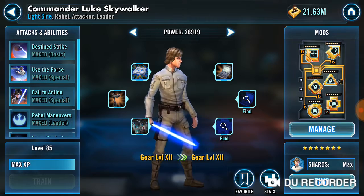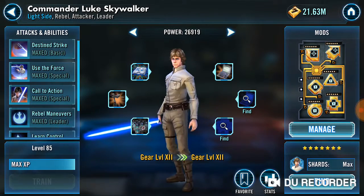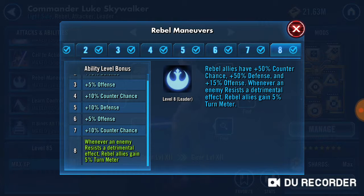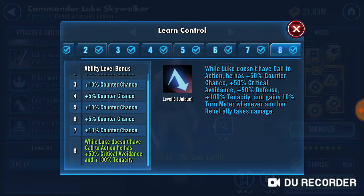First things first: CLS. Is it Call to Action or Zeta? I can't even remember — I don't think it is. So the leader is almost essential. That extra 5% turn meter for every resisted debuff absolutely fuels your team, lets you go that little bit faster than them. Lunar Control — when he doesn't have Call to Action, he has 50% critical avoidance and tenacity. It's actually pretty useful. If he gets marked, it's very useful for him to be able to survive a bit longer.